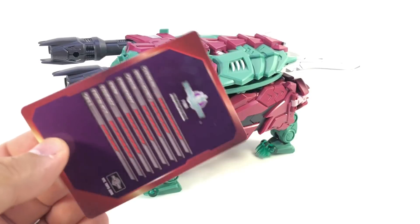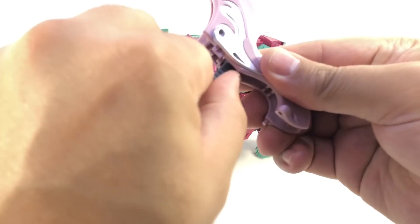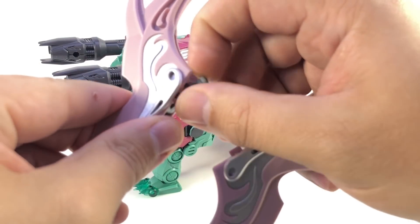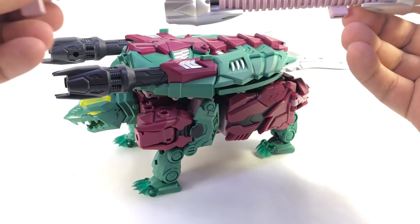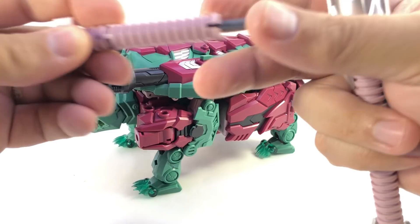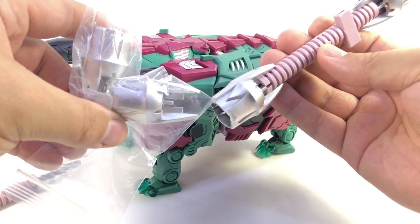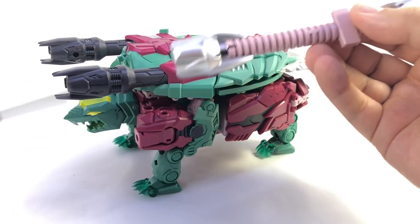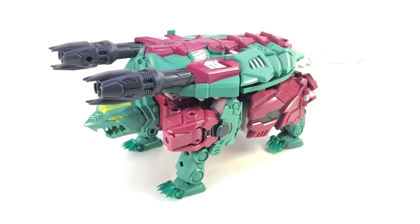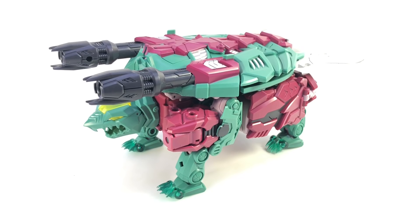He comes with his bio card which has his art and stats. You also get two kind of weird tonfa-esque sword type weapons that he can hold and use to attack — these also become part of the main sword. The two long pieces can hook together as one long piece; it's actually four separate pieces on a lego-style connector. You get an extra set so you can have a spear and a sword. The sword is supposed to have a super long handle but I prefer just one short handle. You also get his rifle, which we'll discuss shortly.